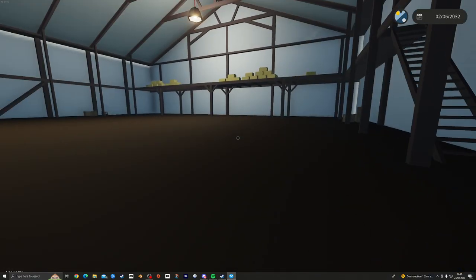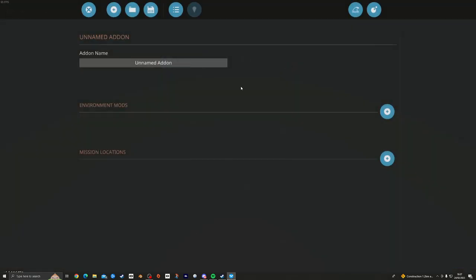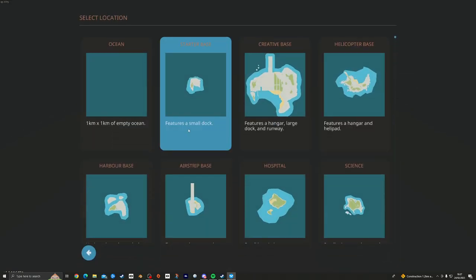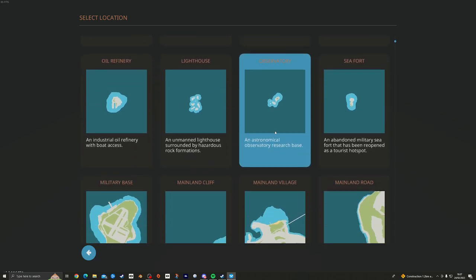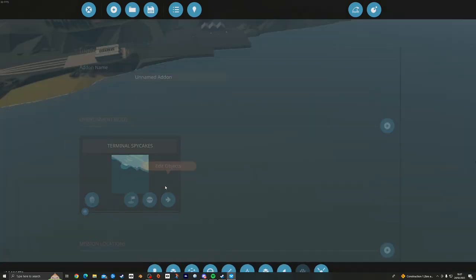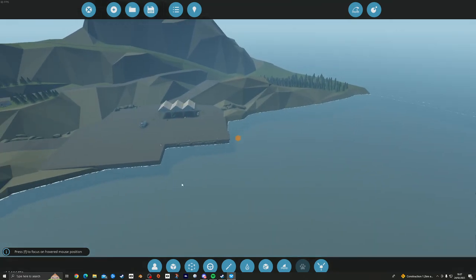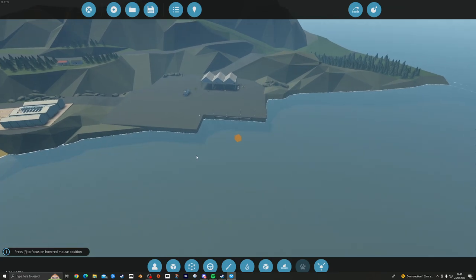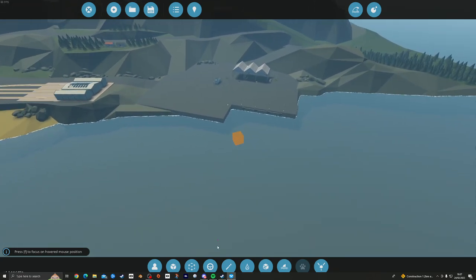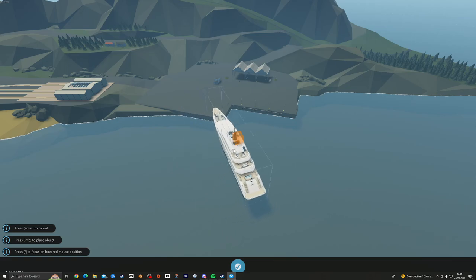It's a very large model, so usually what that means is you have to spawn it in using the add-on editor — used to be called the mission editor. You don't need to save it, you just need to pick a place to spawn it. I usually pick Terminal Spy Cakes because it's always in the same place on the map. Then go to edit objects, move around with middle mouse wheel, bring in a vehicle from your workshop, and double-click to load it.